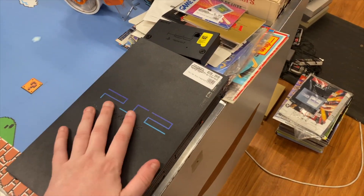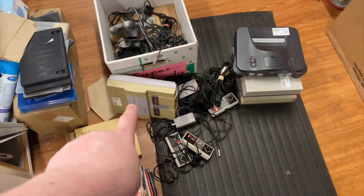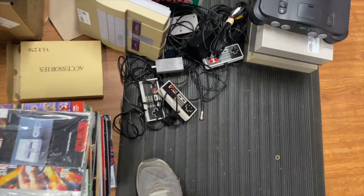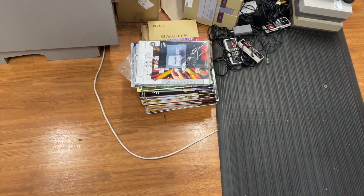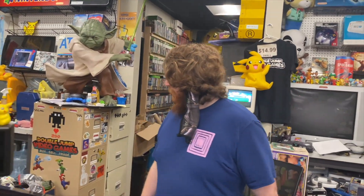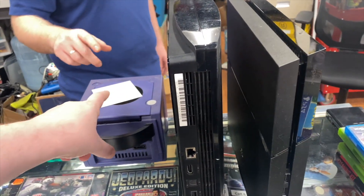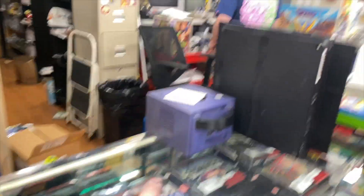For consoles we have a fat PS2 that came with a network adapter, a Super Nintendo, an N64, two NESes, and then all these controllers. There's also a big stack of Nintendo Power magazines — mostly newer ones — and I'm going to go through and see if I need any of those. There's also some stuff that needs to go back behind the counter — that's a repair for someone, the buttons are sticky.